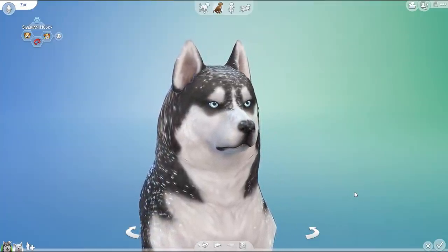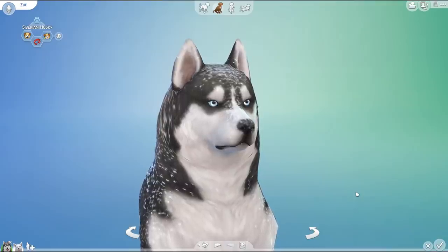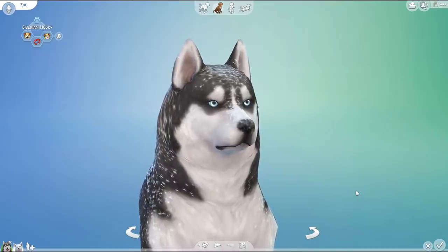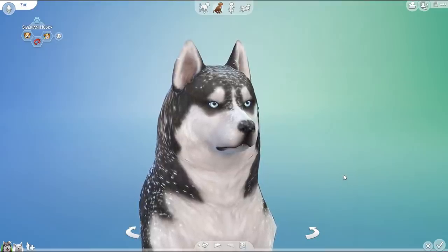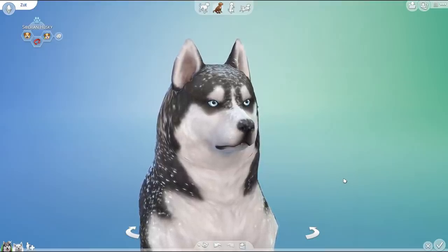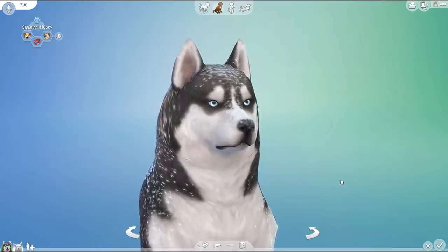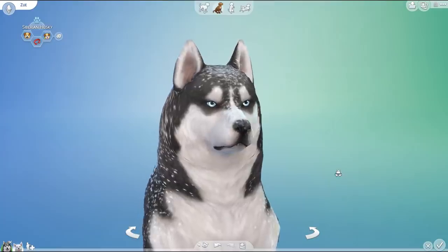Today we are heading back into the snowy world of the Red Lantern and further into the Alaskan wilderness as we carry on with another husky — another one of the wonderful sled dogs who helps us out in Red Lantern. Not one from the actual game because I kind of want to save those guys for our upcoming snowy escapes adventures that we're going to be having.